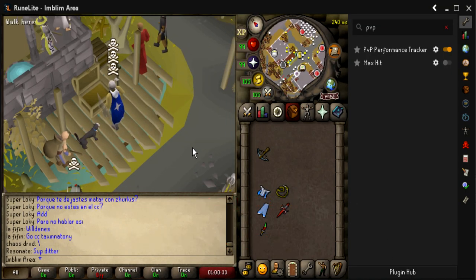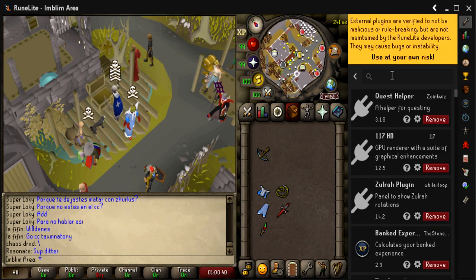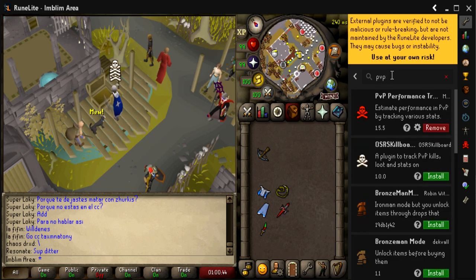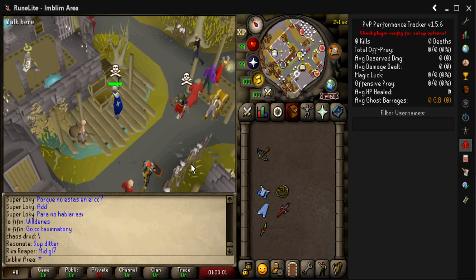There is actually a way you can track all these statistics, like hits off prayer, hits on prayer, and whether you're in your tank or not. Go to the plugin hub right now and search PvP. The PvP performance tracker — please install it right now. Click 'show fight history panel', 'show fight overlay', and 'show damage dealt in the overlay'. This will let you see how much HP you are up or down in a fight as it's happening, as you've seen in my clips. Once it's over, you can come to the fight history tab and look at the statistics.